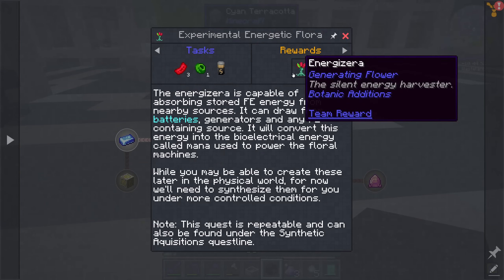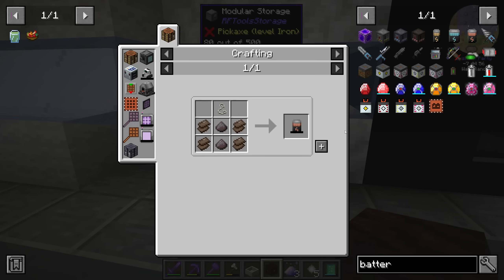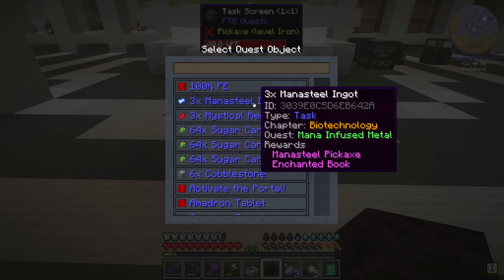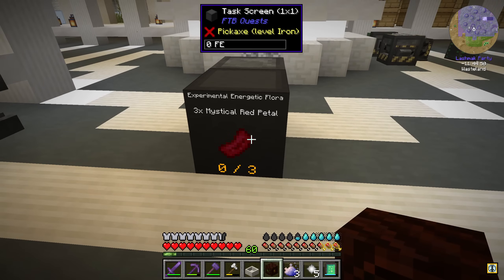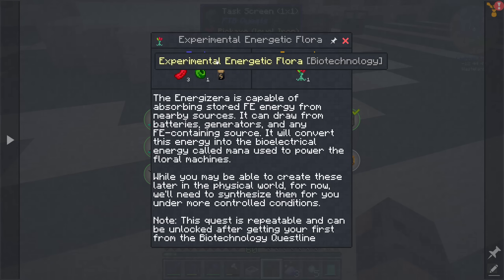The energizer needs three mystical red petals, one green, and a battery — not the expensive one, the cheap one. The rest of them we should be able to get from the shop. I have to make an extra generator because for some reason the task screen doesn't really work with the combustion chamber — we're missing a task.